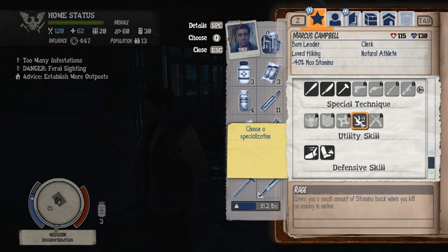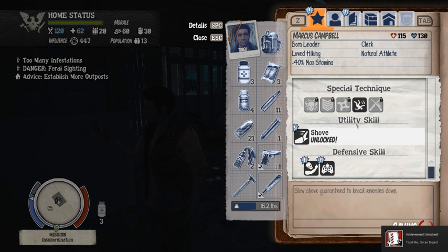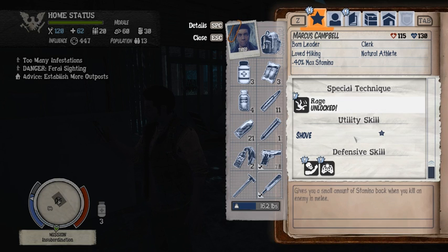Rage — gives a small amount of stamina back when you kill an enemy in melee. Utility skill: Shove, or power kick. I want to get that, so I'm going to click Q and do that. I'm going to hold Q on that one. I've now got a special technique. I'm going to be doing that because I like to use melee a lot.